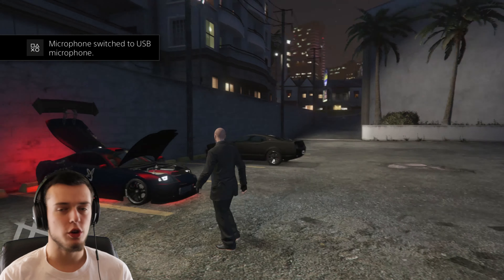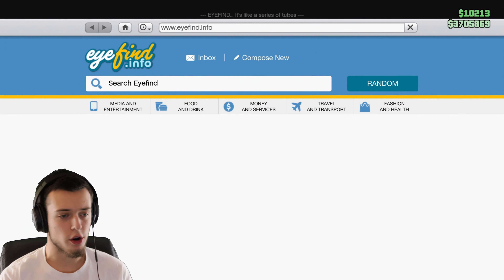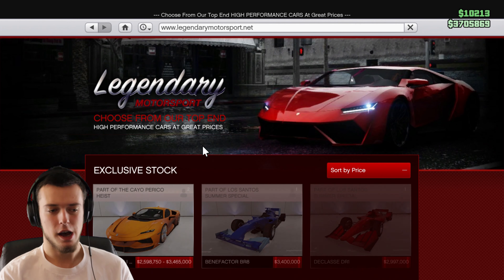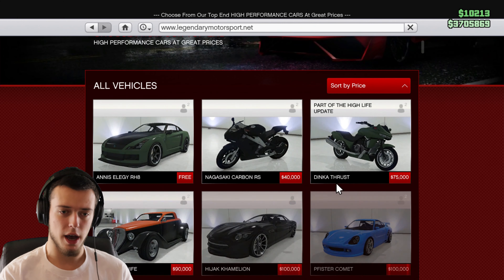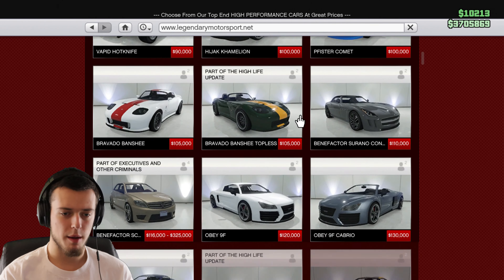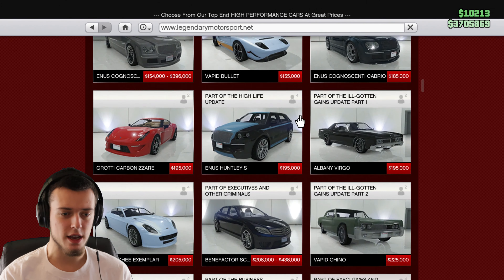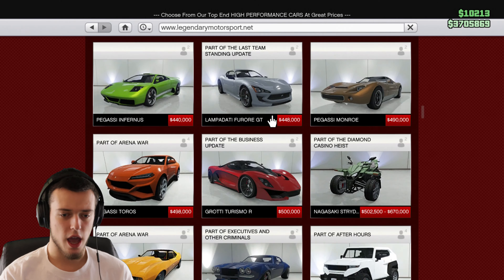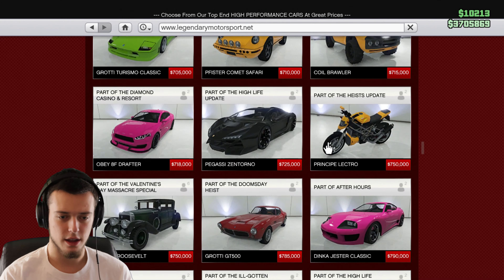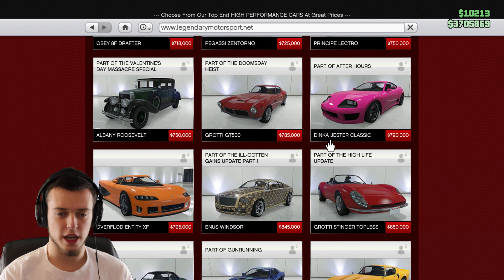The first thing you're gonna have to do is go and pull up your internet on your phone. You're gonna go to Legendary Motorsport. I like to search by price low to high. Basically you're gonna come down about 10 to 15 rows and you shall see it on the right hand side. Look for the Jester Classic for $790,000.